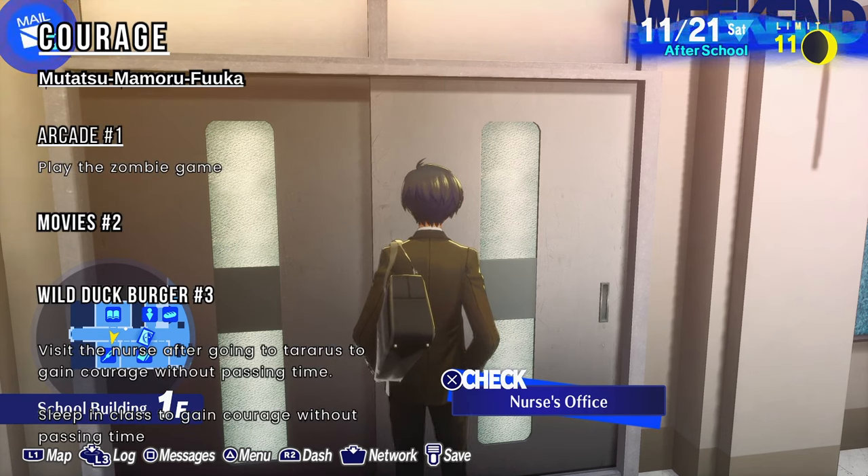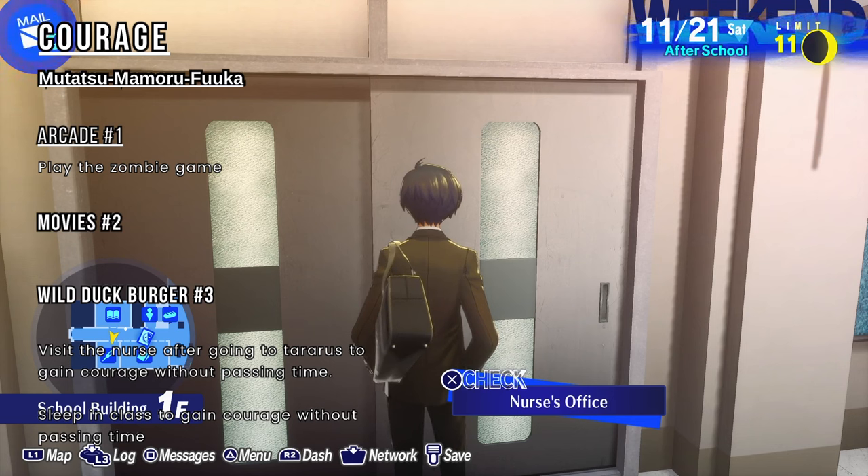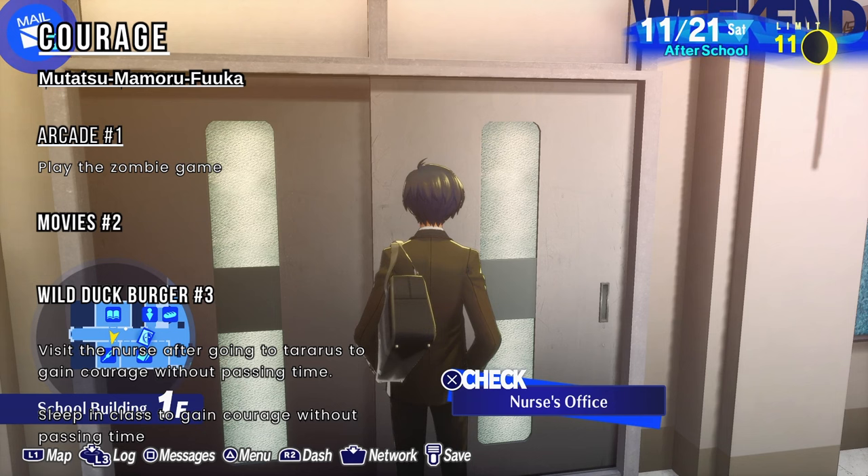Let's talk about what you need courage for. There are three social links that require some rank of courage. For the Tower Arcana, which is Mutatsu, you need ordinary rank courage because you need it to get into Club Escapade — so rank two courage. If you're new, I suggest getting courage to rank two first and then focusing on knowledge. You need tough rank courage to hang out with Mamoru, which is the Star Arcana. And you need Badass rank, which is max, to start a social link with Fuuka.